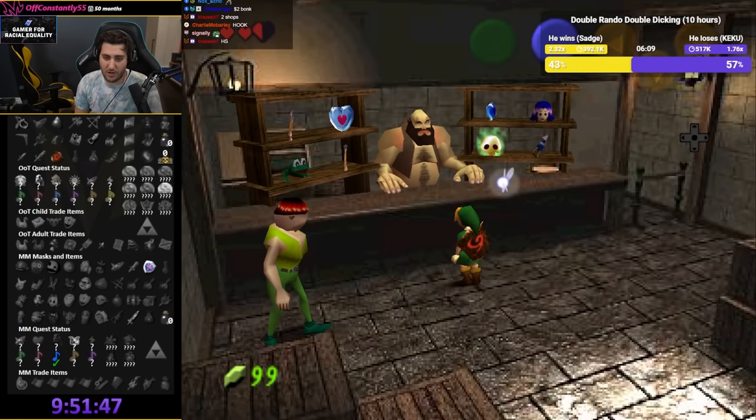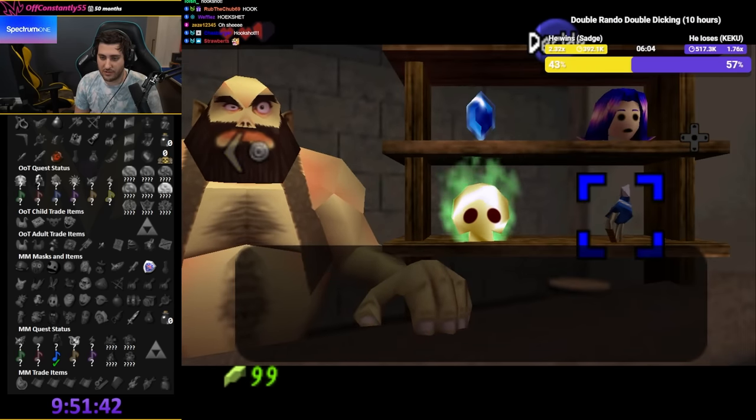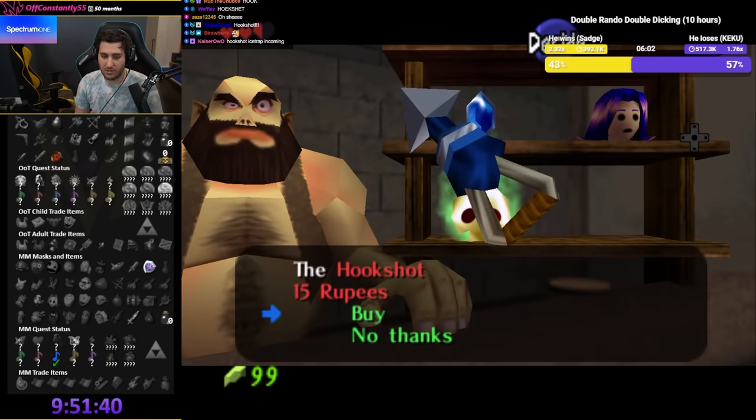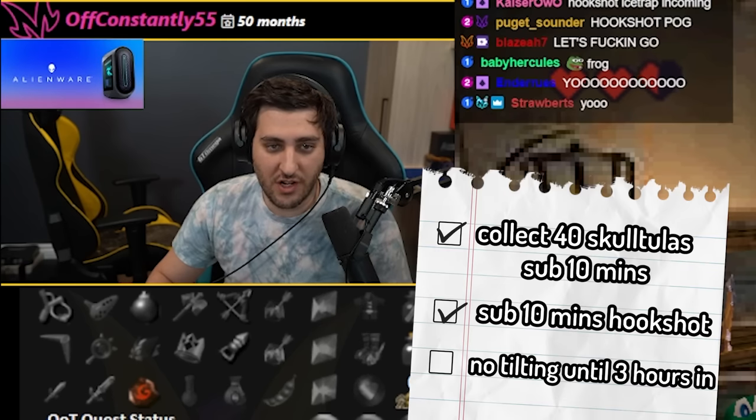Cafe Mask, the frog. Is that a sword? No, it's arrows. There's a hookshot! Easy. We have a hookshot — sub 10 minute hookshot. We should also buy the Cafe Mask and the Eyeball Frog.